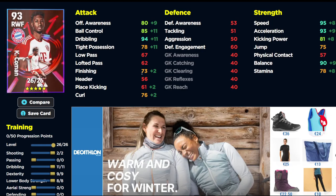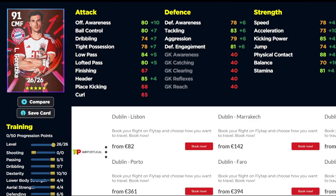Kingsley Coman's tight possession is a big issue when he gets pushed off the ball because he doesn't have the physical contact either. But each of his key stats — dribbling, speed, acceleration, and balance — are all going to be above 90, so you know exactly what you're going to get with him.